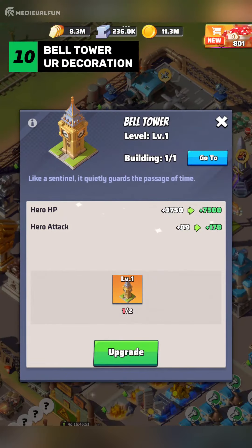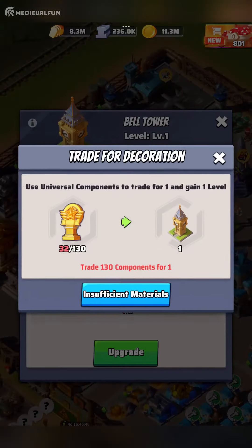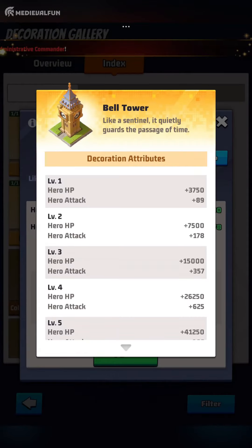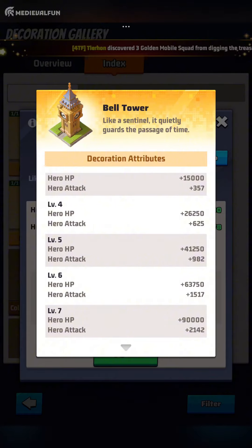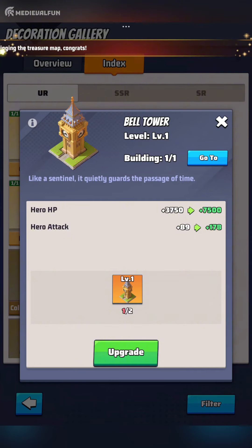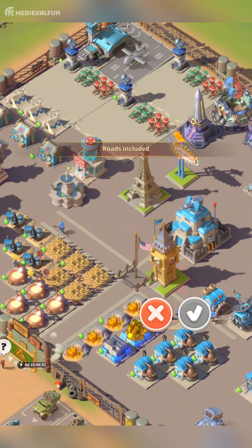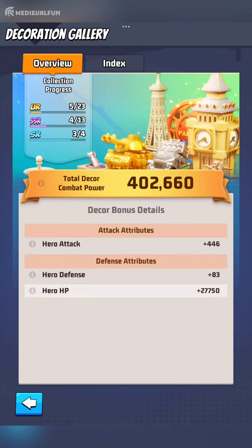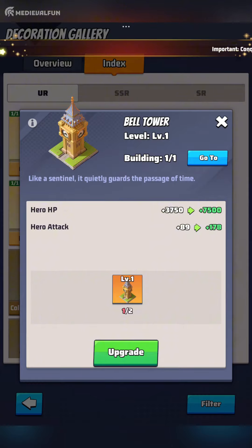Here are the rankings. Number 10: Belltower. The Belltower is a powerful decoration in Last War Survival that provides significant boosts to your hero's HP and attack. With a substantial HP increase of 90,000 at level 7, your heroes will be able to absorb more powerful hits in battles, enhancing their survivability. The attack boost of 2,142 ensures that your heroes can deal more damage to their enemies, making it easier to defeat tougher opponents. This combination of HP and attack boosts makes the Belltower an essential addition to any player's base, enhancing both defense and offense capabilities.